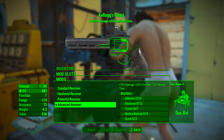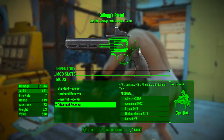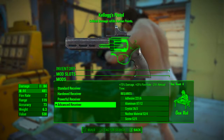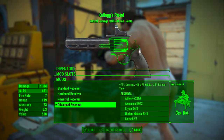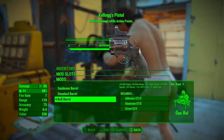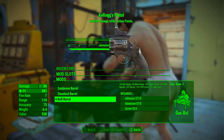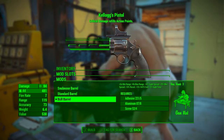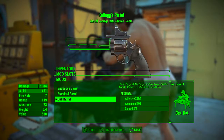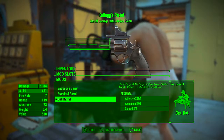In the first modification slot I'm going with the advanced receiver. This increases damage by 75%, increases fire rate by 25%, and reduces reload time by 25% — all round a great modification. In the second slot we're going with the bull barrel: +5 times minimum range, +9 times maximum range, reduces sight spread by 10%, reduces minimum spread by 25%, reduces recoil by 10%, reduces VATS cost by 15%, and reduces sight time by 3%.